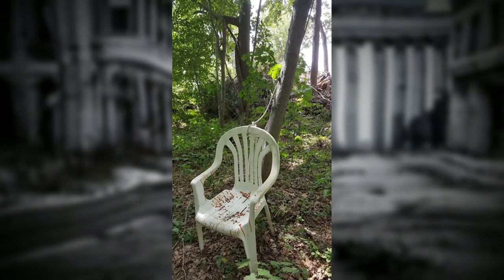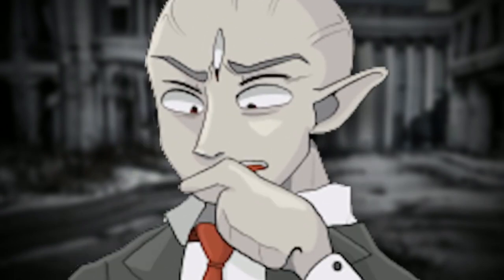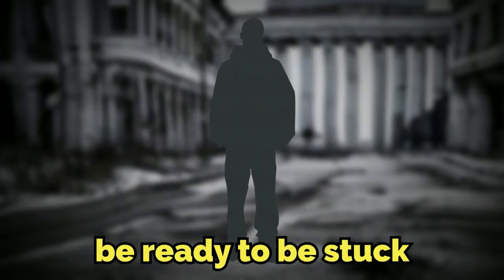To enter this level, you can be on level negative 69 and then no-clip through a piece of white furniture there. Or you can jump into a TV showing a white screen on level 954. Pretty cool entrances. To exit, you can wander deep into that first building area and you'll be sent to level zero, it's thought. Or you can try to no-clip anywhere, although that probably won't work. This level is famously hard to leave, so you're just going to have to see what works. If you do come here, be ready to be stuck for a while.